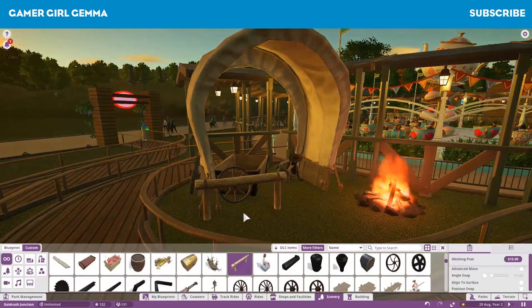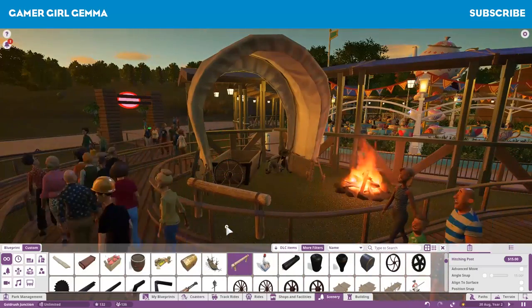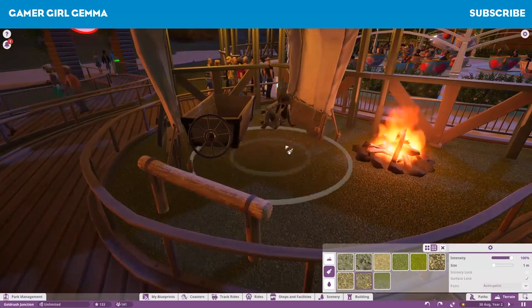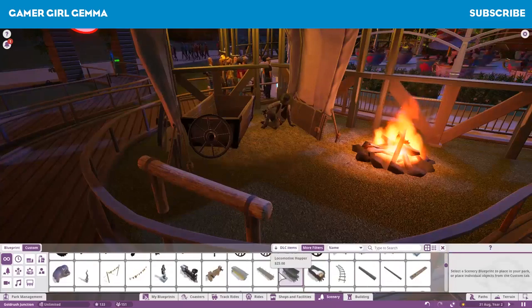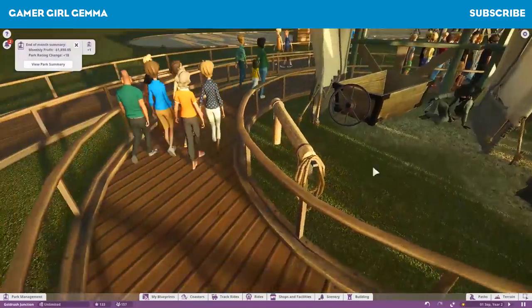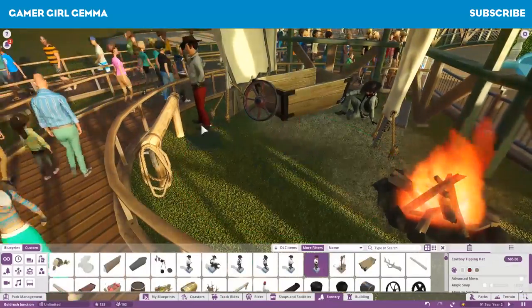I've been watching Geekism's Pinewood Hills on YouTube recently, just trying to get some ideas on how to use different objects to make them look different, rather than just going with the content-based ones that Frontier have given us.